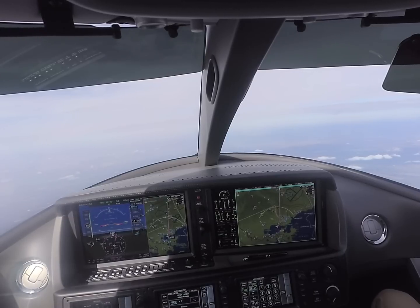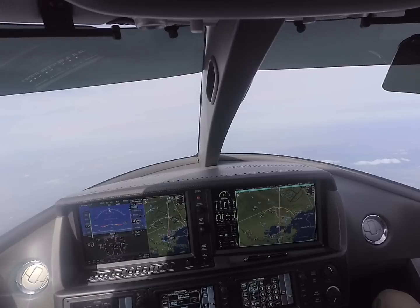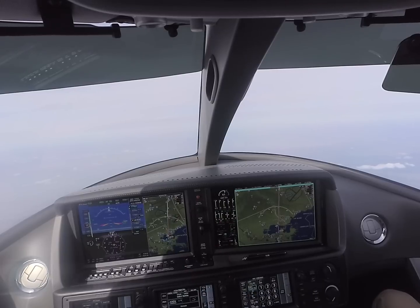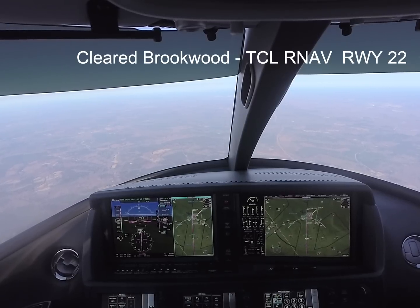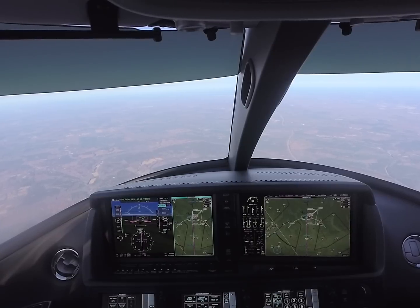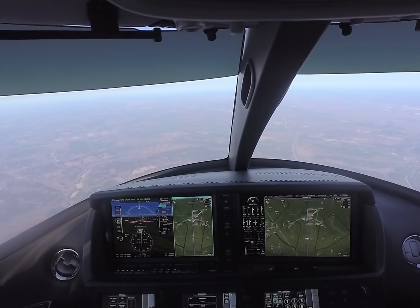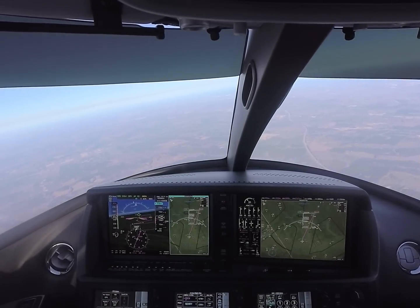149 VB, east and center, roger. 519, 17,000, altimeter 3024. 17,000, 3024, 149 VB. There we go, slight change. 17,000, 3024. 149 VB, clear direct to Brookwood. Clear Brookwood, 9 VB. Actually, you can go to procedures. Yeah, let's go to procedures and load that. Just go to — I think we already have it loaded. I thought we had it loaded, didn't we? Just activate. Just right there, you got it. Just want to make sure — we got it, Brookwood. Let me verify that.